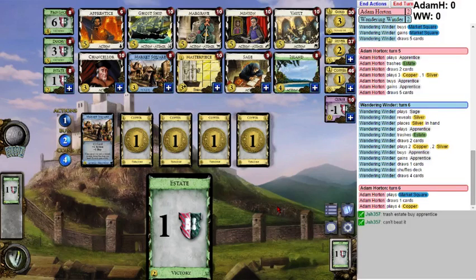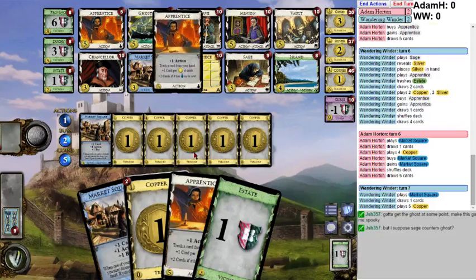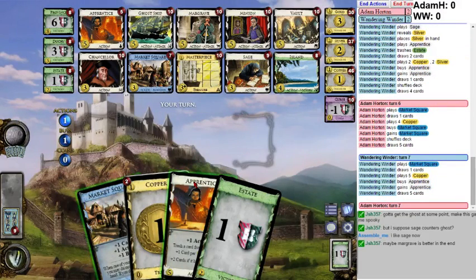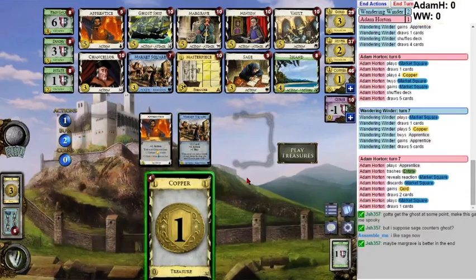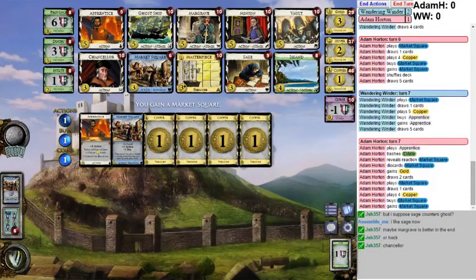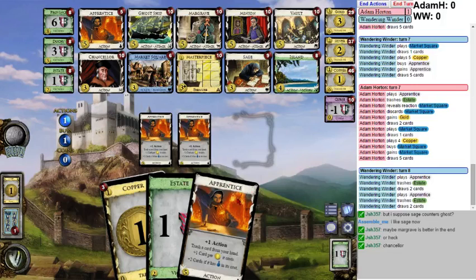I want a lot of Market Squares. We're doing it! Is it time to gain a gold? I really think it is. I think this is pretty good. I want more Apprentices - should be able to get one this turn. Things are relatively even. He has an extra Silver and a Sage, and I have two extra Market Squares.